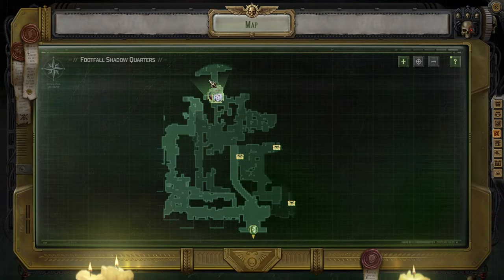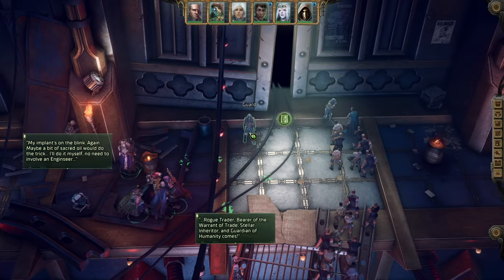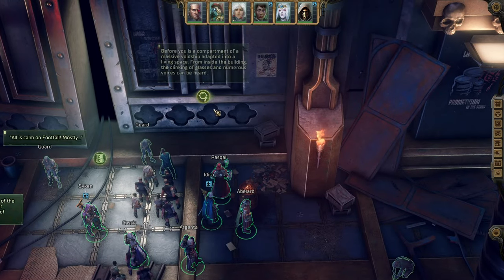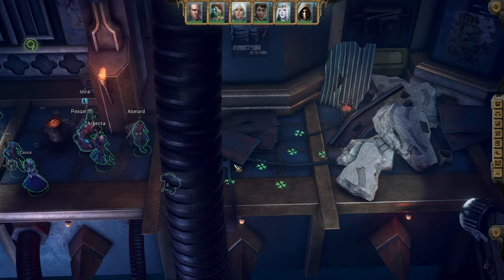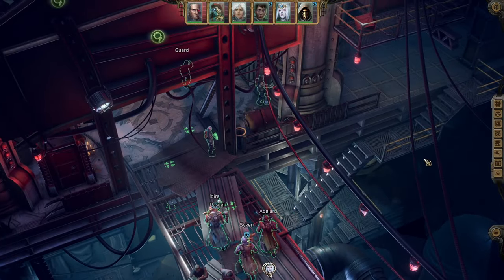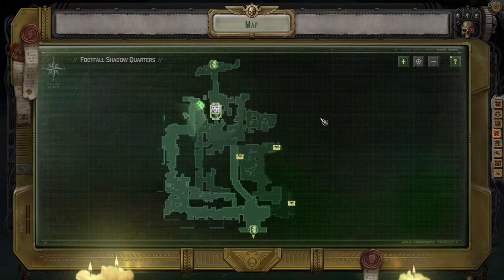Adeptus Amascus — alright, let's see what they have to say. Before the compartment of a massive void ship adapted into living space. It's really a pretty massive ship to be fair. We can't get down there unfortunately — alright, let's check out what else is up here.